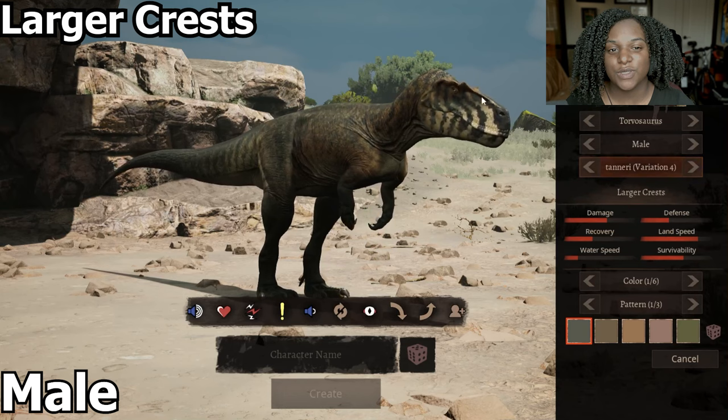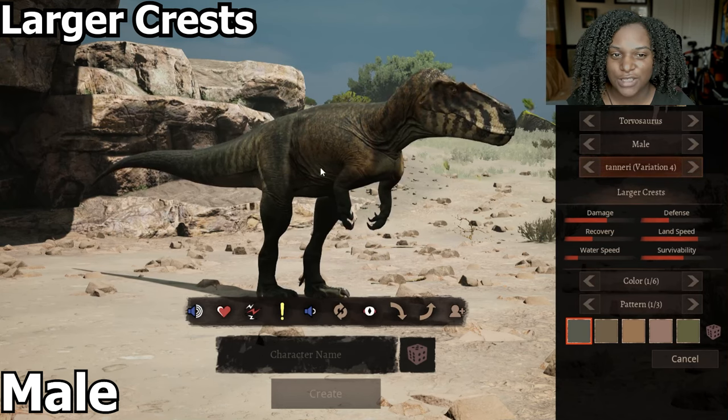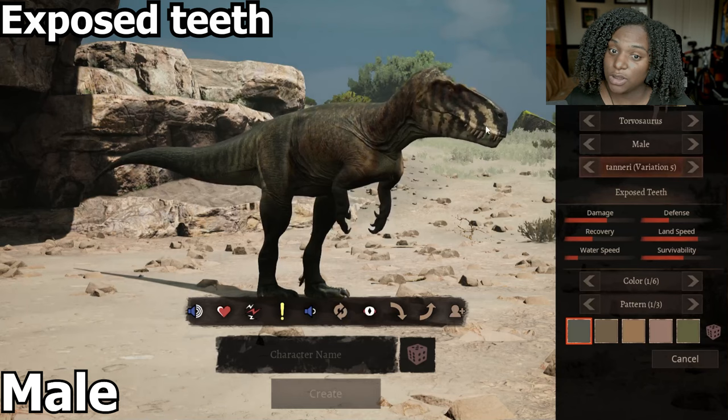Then we have the larger crest variant, which you can see over the eyes, and we're back to our mildly chunky Torvasaurus. Next we have exposed teeth — we still have the large crest, but there are no lips now, so it looks really good.